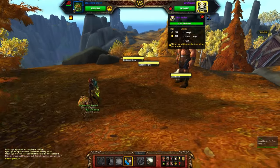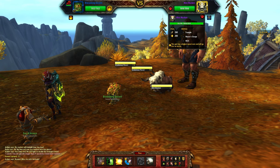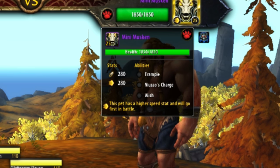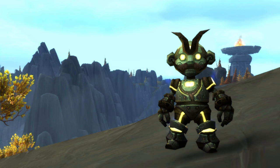Each of these pets is similar to other pet battles we've had before, but long story short, they're beasts, so it's time to crush their souls with some mechanical pets. We're going to be using the Clockwork Gnome and Little Bling.